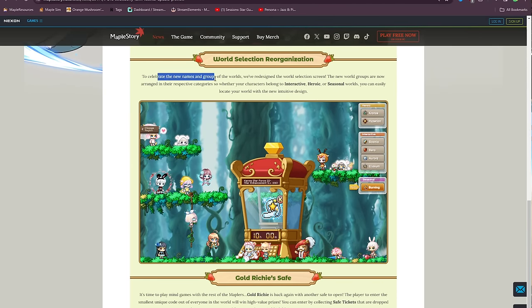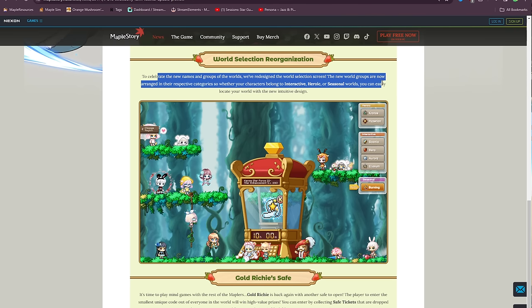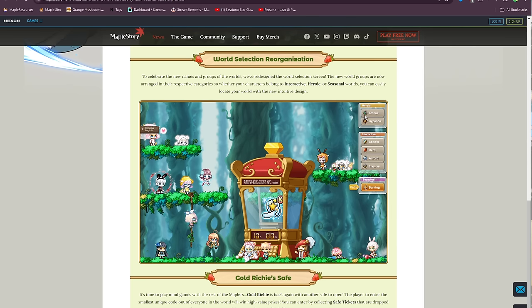To celebrate the new names in the grouping of the world, they've redesigned the login screen. You can see on the right side they've split things into different groups — heroic, seasonal, and all that stuff — and everything has a new icon.